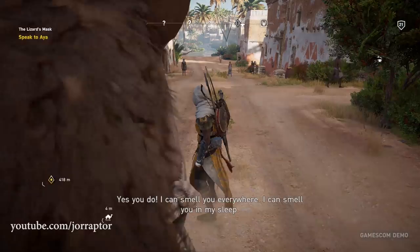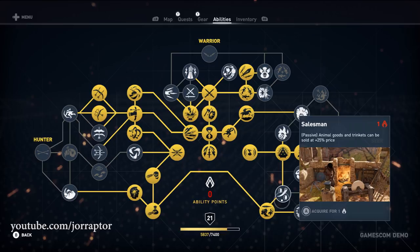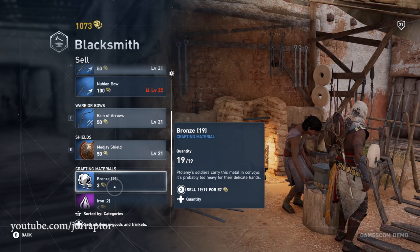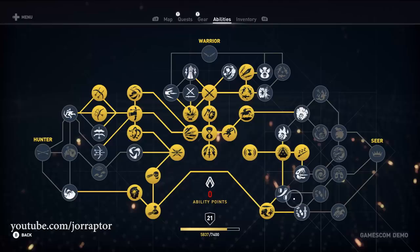Salesman is nice for earning extra cash from animal goods and trinkets — since trinkets and animal goods are pretty much the main items you sell at stores for money, the income boost is really helpful. An increase in those earnings is a great quality-of-life improvement.